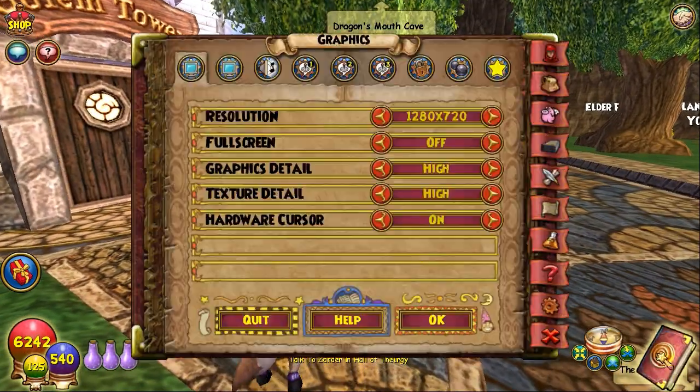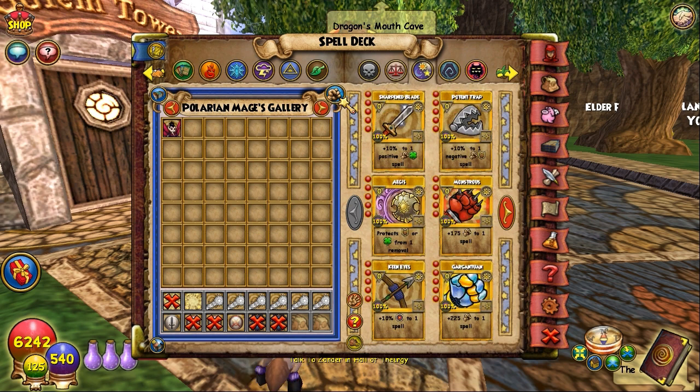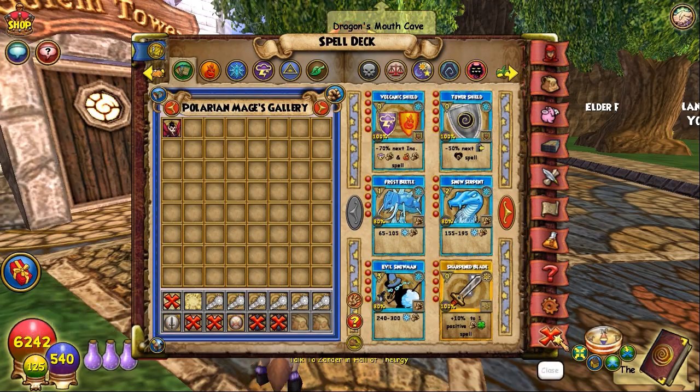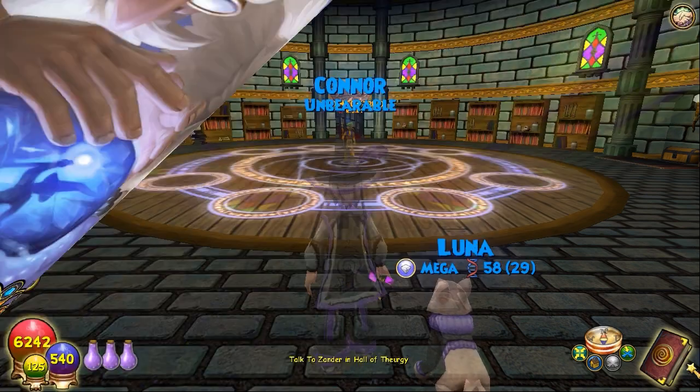Our first tip is monstrous treasure cards. If you're new to the game you're like, what the heck is that? Let me show you what a monstrous treasure card looks like. This is a monstrous card — I haven't learned it and the treasure card version is not any different. Basically what it does is it makes your spell do 175 more damage.